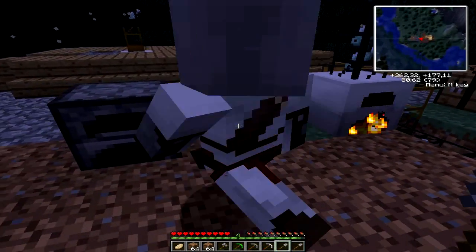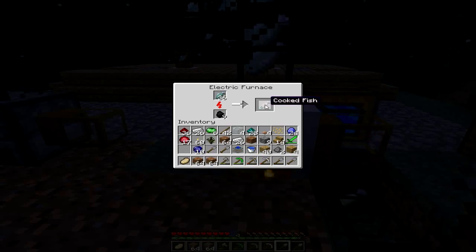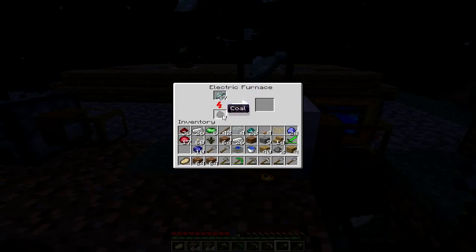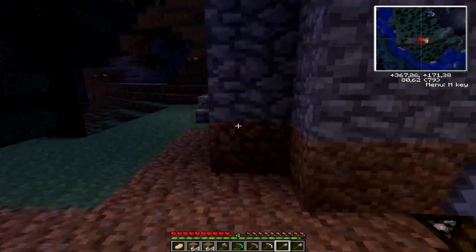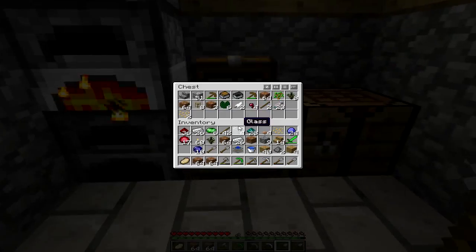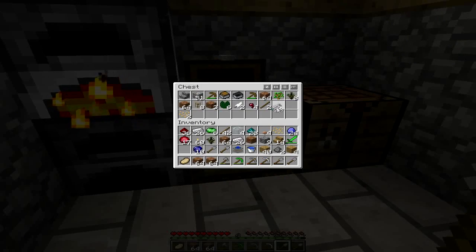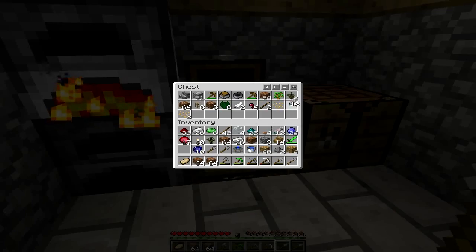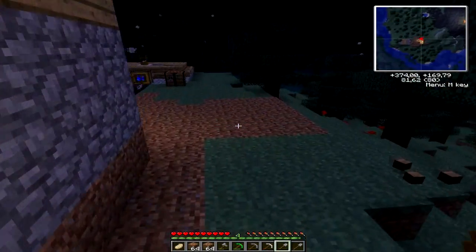But do you have a chest — a chest where all the fish goes? Yeah. Where? It goes outside. But could you make a chest outside? Why? Because it would be more practical. We won't have to go inside the house every time we need to.